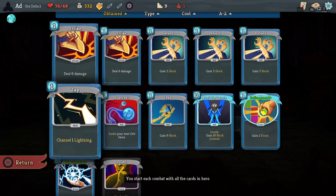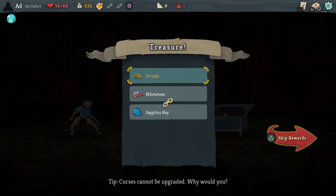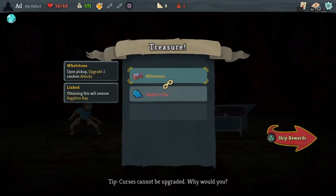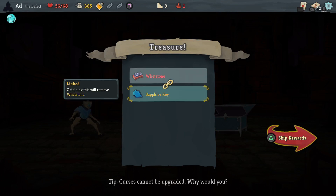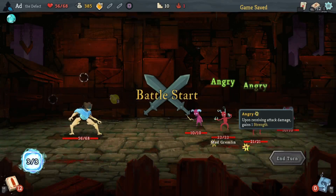A whetstone is going to upgrade the two attacks I'm planning to get rid of, which is kind of annoying. I think it's really telling me to take the Sapphire Key. Let's just do that. Maybe that was a mistake - time will tell.